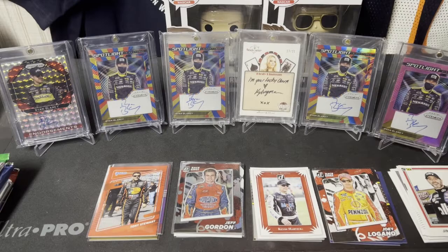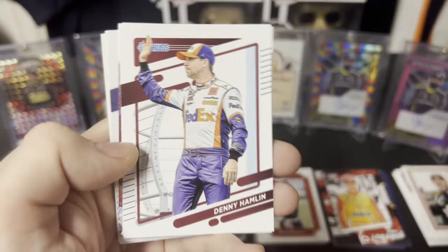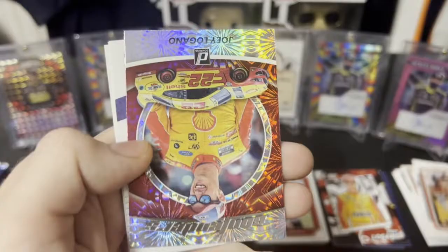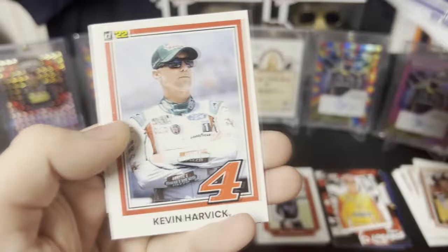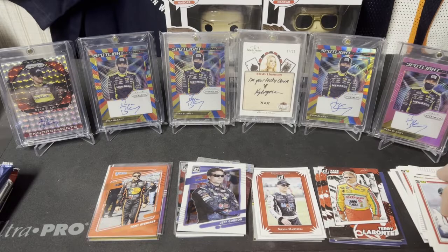Second pack of 2022 Donruss Racing. We've got Kyle Larson, Denny Hamlin, Darrell Waltrip Contenders, Joey Logano, Jeff Gordon optic, Kevin Harvick, Clint Bowyer, Harry Levante Race Kings. Nothing really spectacular in those packs — we've had some numbered cards but nothing over the top so far.